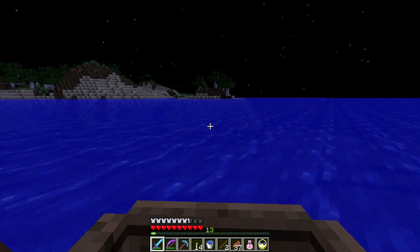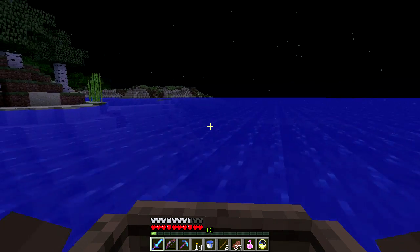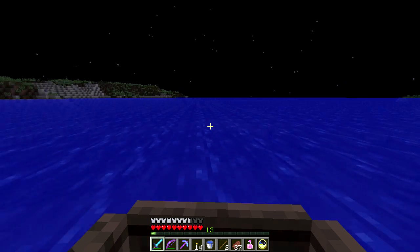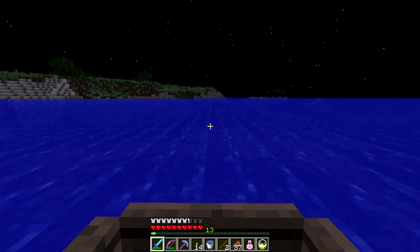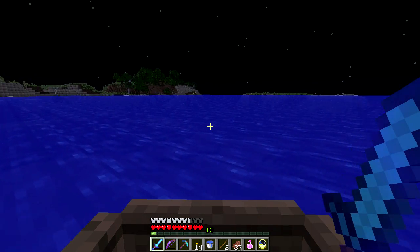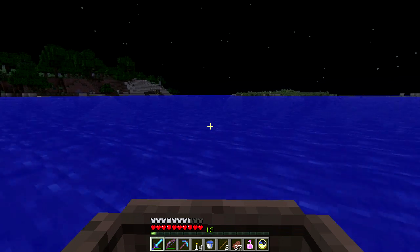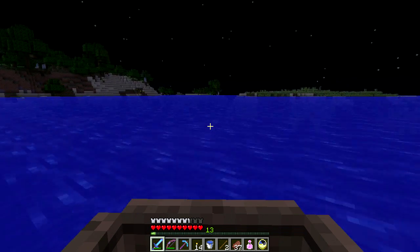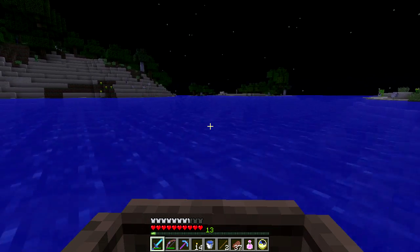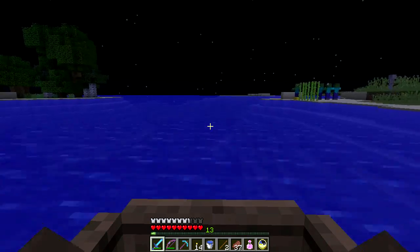It'd be interesting to know - do boats have durability that gets used up when you row them, similar to the way the elytra has durability that gets used up when you fly? That's not something I'm aware of, but I suppose it would also explain if my boat just wore out. Anyway, I'm going to keep exploring a little bit - you might like to see some of what was going on. If I find anything I'll come back, but otherwise let's call this an episode. Thank you for watching and I will see you next time on Minecraft Land Party!